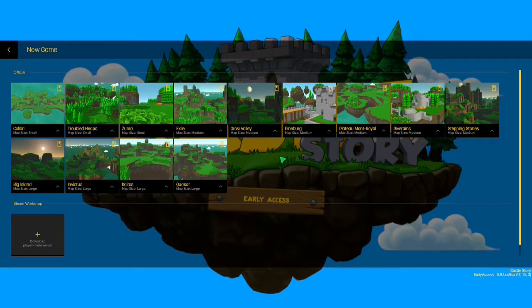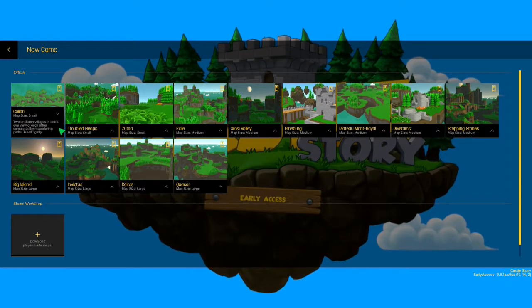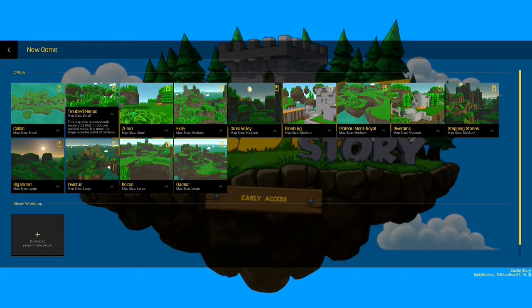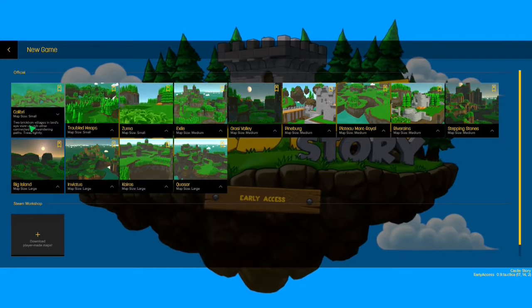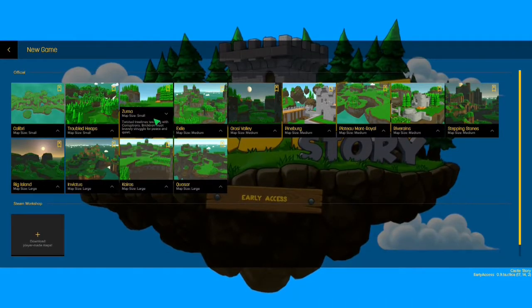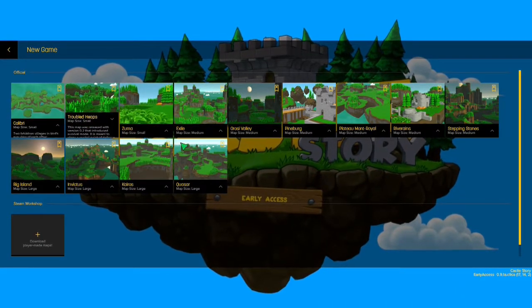Basically, the way it works is in each game mode you have a crystal that you have to defend, and your Bricktons have to defend it. There are two different types of game modes: Conquest and Invasion. Some maps only allow for one type, and some maps allow for both.